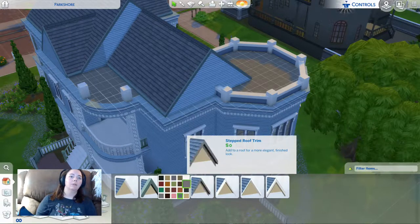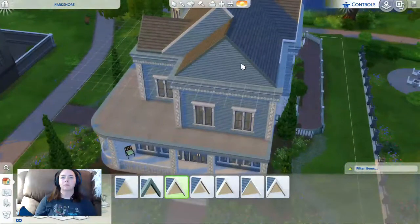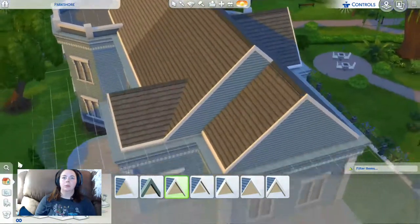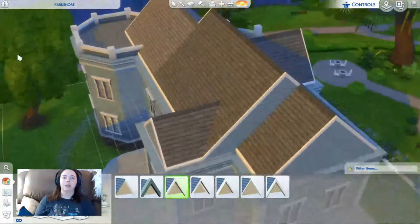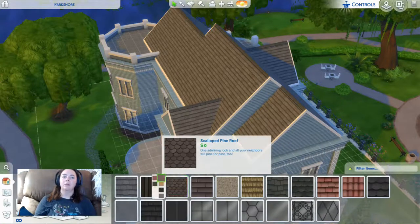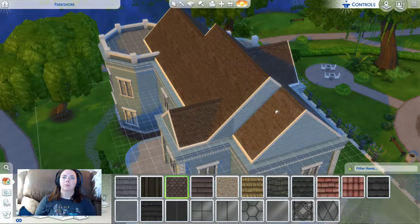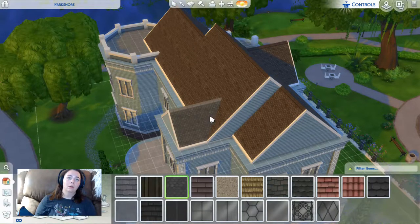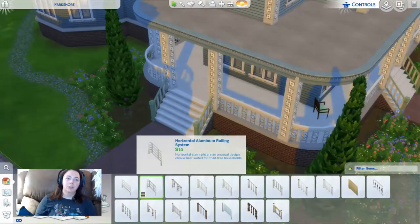Let's do white with the blue accent. The trim is still green on the roof — why does it have to do white? I don't even see a blue. This is what we've got so far — I love the blue, that looks way better. I just need to change the roof. The one I always go for is this one because I just like the way it looks. Not sure if I like that color — maybe we should do gray. Yeah, gray looks snazzy.